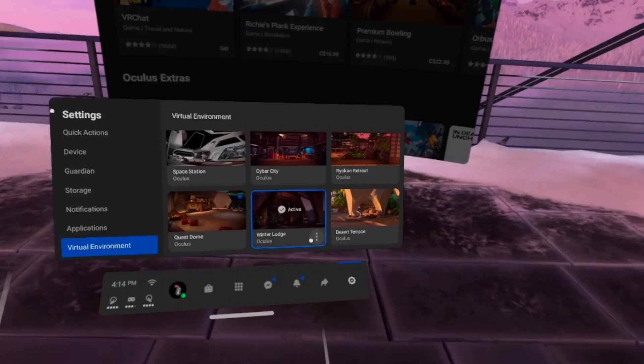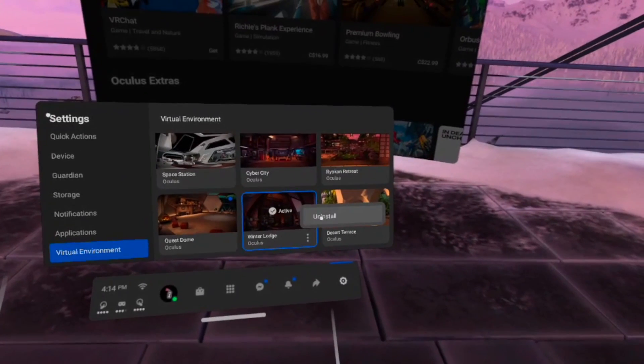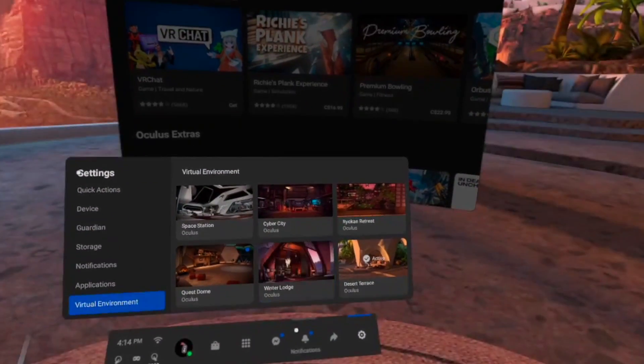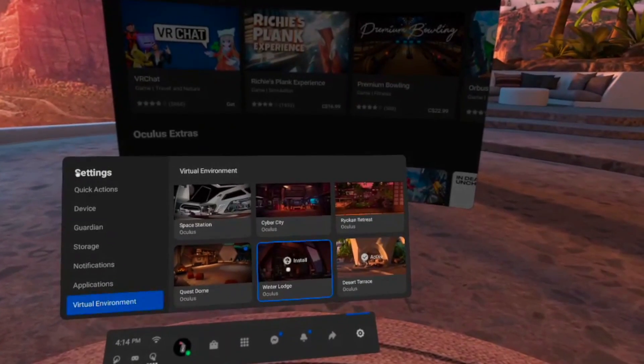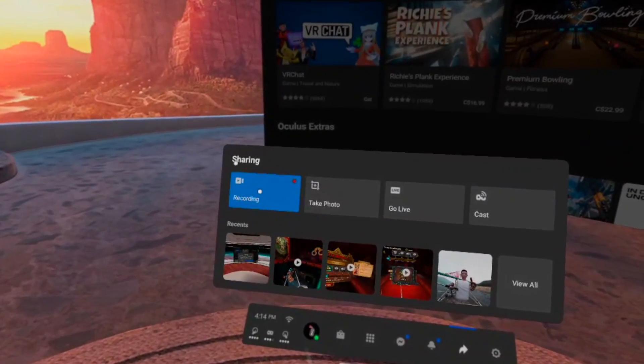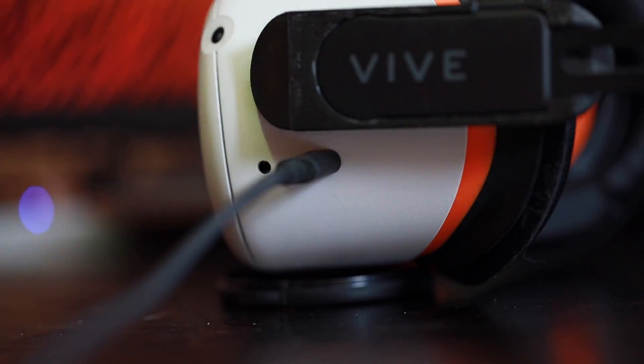The very first thing you're gonna wanna do is start up your Oculus Quest, put it on, and go into settings. Once you're in settings, go to your home environment. We wanna make sure — and this is very important — that we have uninstalled all our home environments, but maybe one of your favorites. Once they are all uninstalled, you can take your headset off, go over to your computer, and plug it in like you normally would to connect to SideQuest.